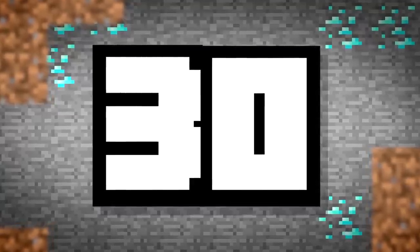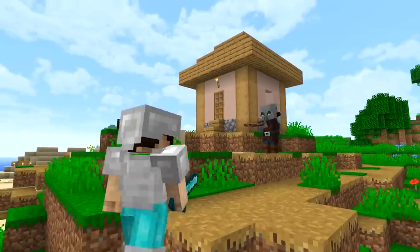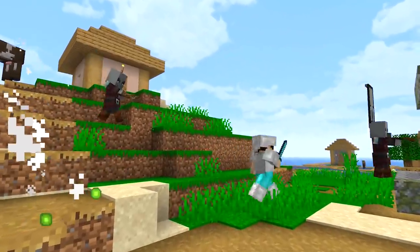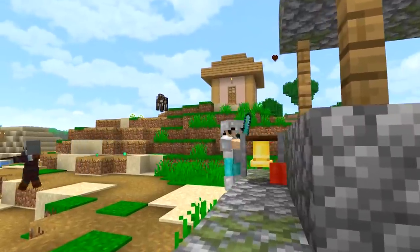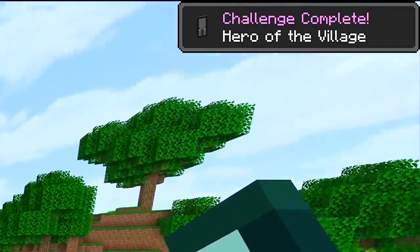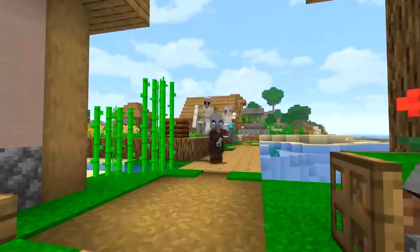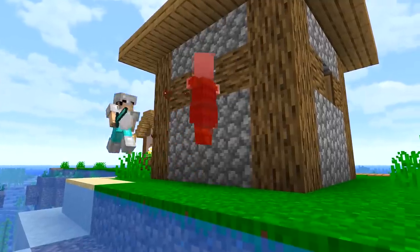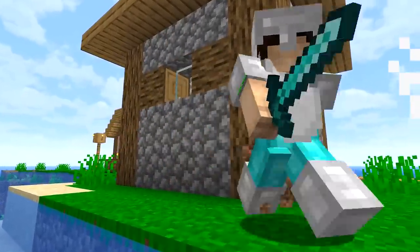Number 30. The village is being raided again! Some noobs may think this is a one-and-done event, but once beating a raid, the player receives Hero of the Village. A little-known fact is that this effect can stack up to five times, allowing you to get further discounted item trades from villagers with every raid you fend off.